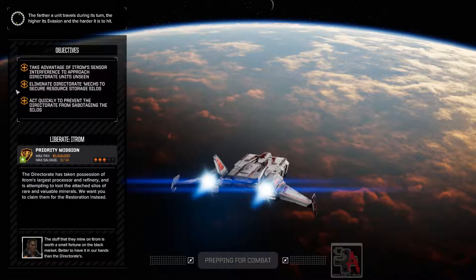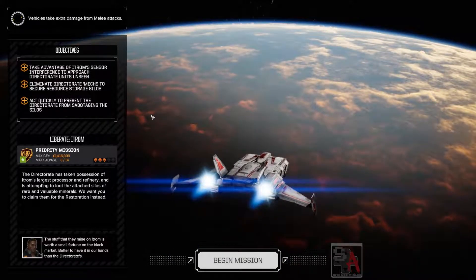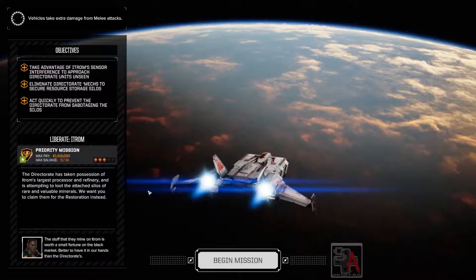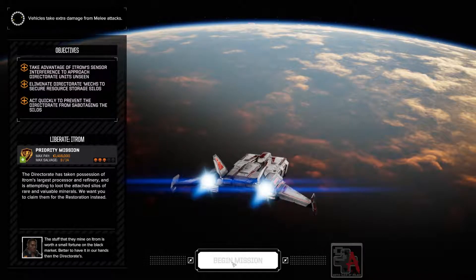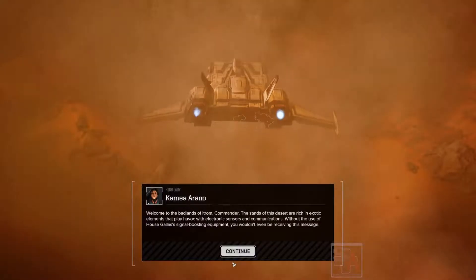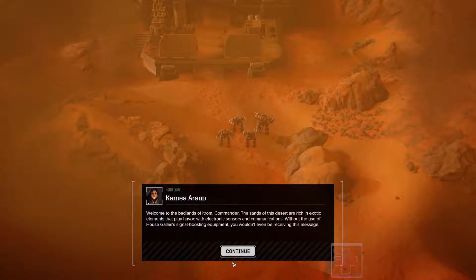Take advantage of the Iltrom sensor interference to approach the directorate units unseen. Eliminate directorate's mechs. Secure resources. Act quickly to prevent sabotaging the silos. Three skulls — shouldn't be that hard. Pays 1.4 million. Welcome to the Badlands of Iltrom, whatever that stupid place is.